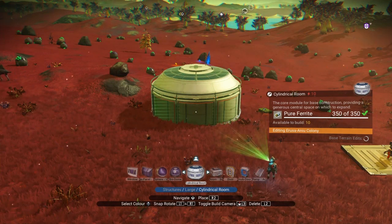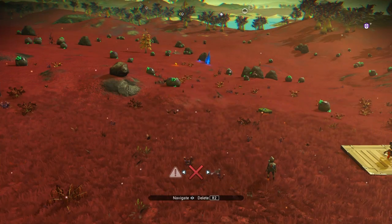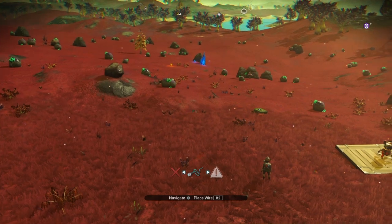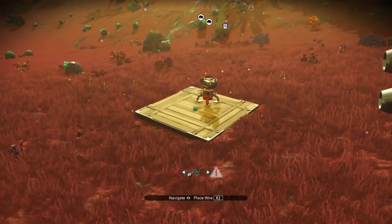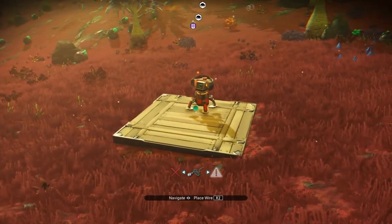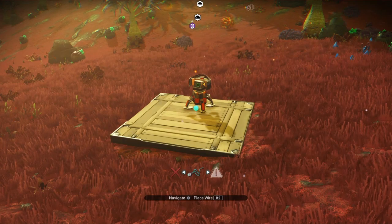Once it's in a green state, on a PS4 you hit L2 and you get the menu on the bottom where you can switch from delete something, report a base, or place a wire — it's the wire you want. Then you move your wire, that little wire indication, that green little circle, where you want to build the object. I'm going to sneak it right in there underneath the base computer. Then, as fast as you can, switch from L2 to R2.